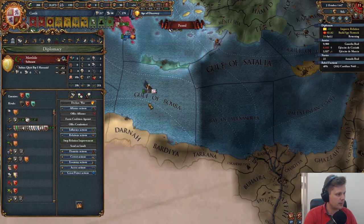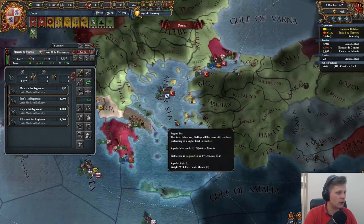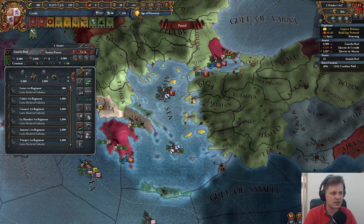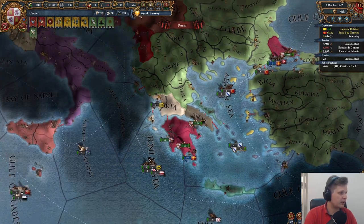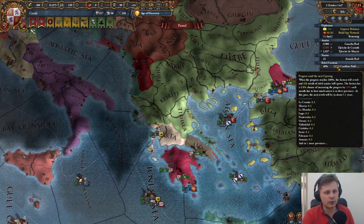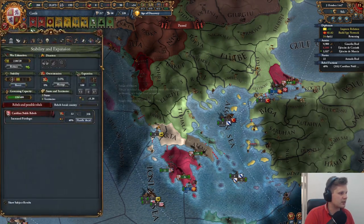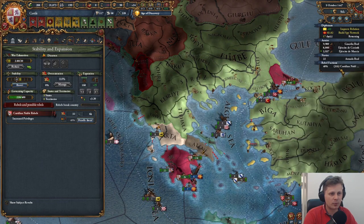That's really good. I think this would help us with the Mamluks at some point — not right now. Let's move you over there and merge you up. I would like to get another leader in this army. Can we take crown land already? No we cannot. Now there's going to be some unrest — 31,000 Castilians are ready to rise up against us. That's why we want to make sure we get our stability up.